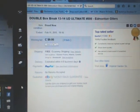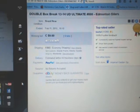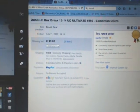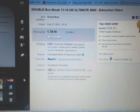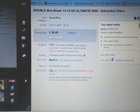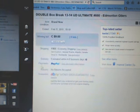Hey everyone, welcome to Imperial Garden's double box break number 886 of 13-14 UD Ultimate. The last break was in the Canucks/Oilers on February 11th at 7:10pm Mountain Standard Time.